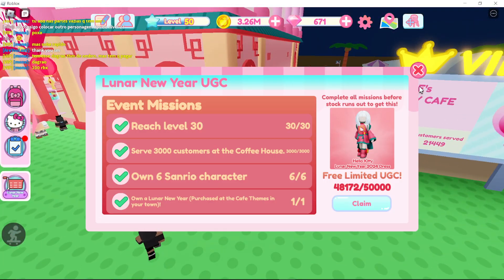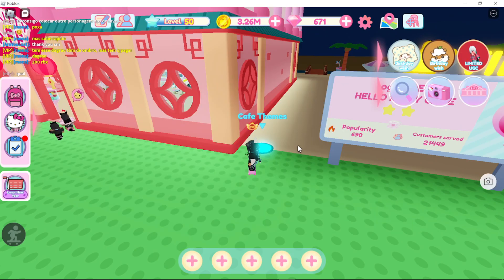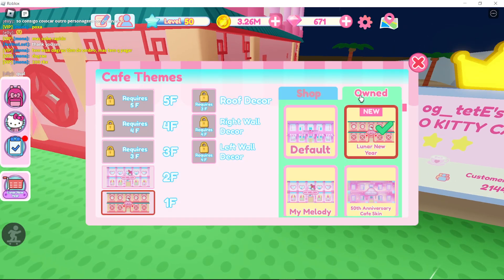Probably tied for hardest is getting the Lunar New Year Cafe theme. I already bought it because I have all the tasks complete. If you want to see — it costs 2,000 diamonds, my bad.